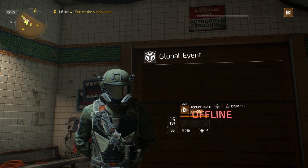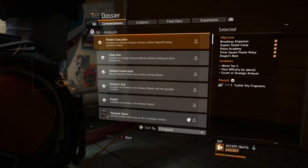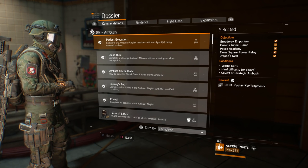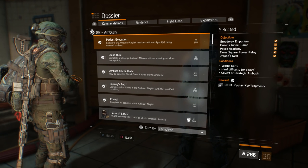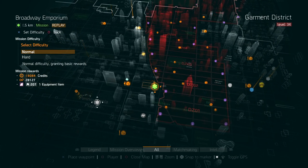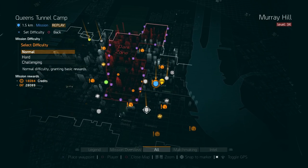Now let's check out the playlist. The missions for this global event are Broadway Emporium, Queen's Tunnels, Camp Police Academy, Time Square Power Relay, and Dragon's Nest. Broadway Emporium can be done on normal and hard — it's easy but you won't get a lot of GE credits, so I wouldn't recommend farming it. Queen's Tunnel Camp can be done on normal, hard, and challenging, and you can farm this one for more GE credits.